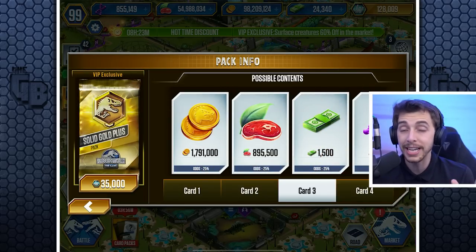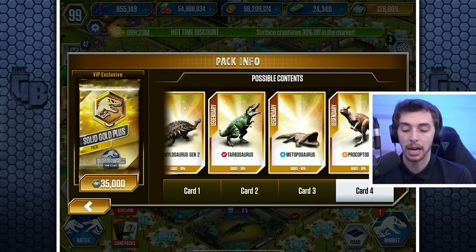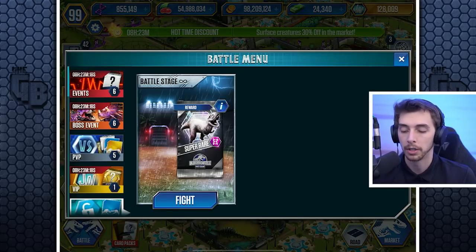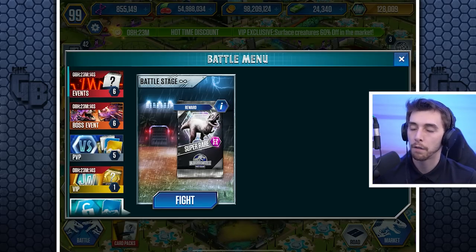There are also Mega S DNA packs — 160 of them — which I'm definitely not going to do. And solid gold premium packs give 7,500 DNA with three chances to get it at 25% each, plus one of the rare solid gold packs. Of course that's VIP points anyway. Anyway, we've got a lot more to check out.